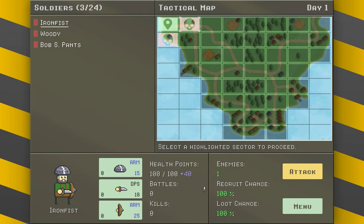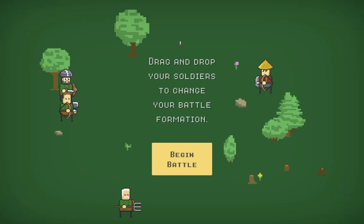I have three soldiers out of 24. I've got Iron Fist, Woody, and Bob — some nice names — with minor stats listed. There are two places to attack: my home base and one enemy location with a recruit chance and loot chance of 100%, and a second spot with two enemies.